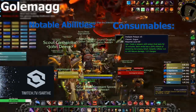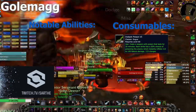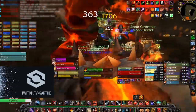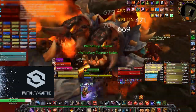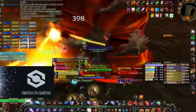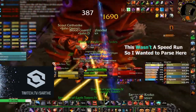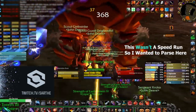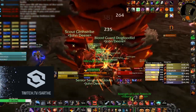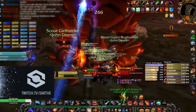After Sulfuron, you move on to Golemagg. Golemagg as a fight is basically the same thing as Magmadar — it's pretty much a tank and spank, you have nothing really to worry about, all you have to do is focus on your rotation. Even if you have your cooldowns back by this fight, I would save them because you're going to be doing a lot of cleave on Major Domo. Sit back, relax, focus on your rotation, and watch as warriors destroy you in the last 20%. There's nothing really you can do — just let it happen.